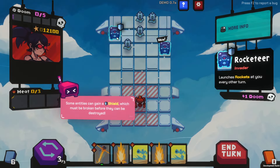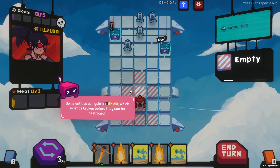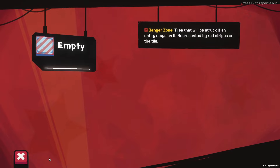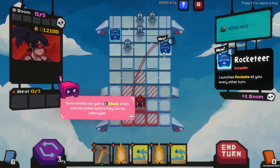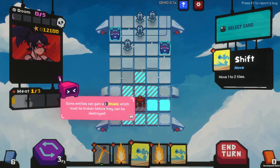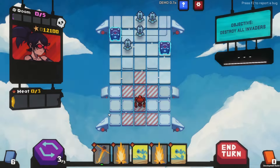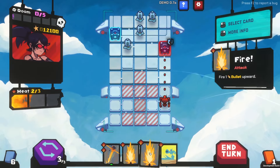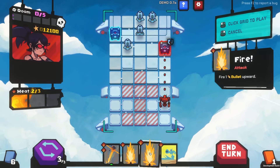Ooh, what are these guys? Rockets every other turn. Some enemies can gain a shield which must be broken before they can be destroyed. Danger zone — so they're being struck, because of the missiles, I guess. Alright, we're shifting. We're gonna shift here, and go ahead and shoot this big boy. Broken shield — let's just go ahead and end him.